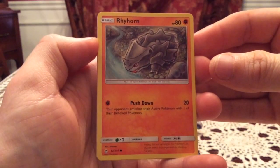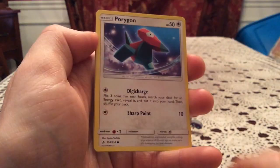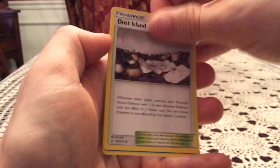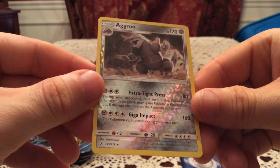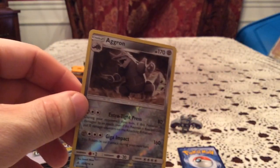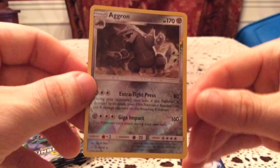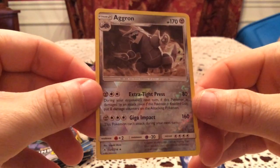Starting with a Rhyhorn, Growlithe, Cubone, Rioloo, Porygon, Koga's Trap, Dustox, Lapras, and Pukumuku reverse. Aggron — that is an awesome reverse, pretty sure it's a holo normally at number 125. Let me see if I need this — awesome, I do need this! So that's at least the first pack magic, I guess, with a really nice rare reverse.